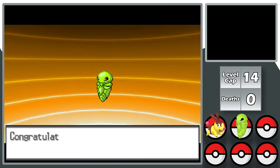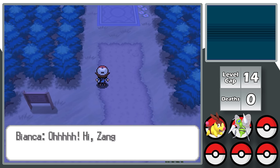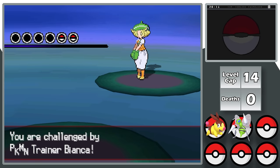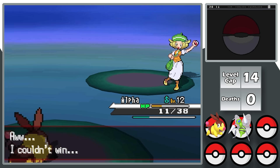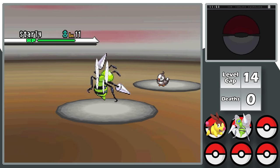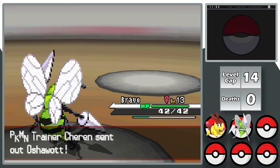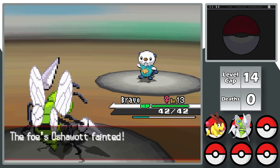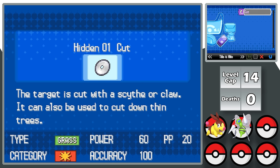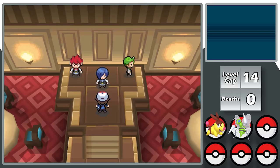I evolve Weedle all the way up to Beedrill and do some EV training. Throughout this whole run, I EV trained after every catch to make things easier, since every gym leader has six Pokemon. Progressing means I fight Bianca — just Meowth and Snivy, easy sweep. Then Charon, who has Starly and Oshawott. Bravo is strong and one-shots Starly with Cross Poison, then finishes Oshawott the same way. After that fight, Charon gives me the HM Cut, which in this game is actually a Grass-type move — super effective against Gym Leader Crest.